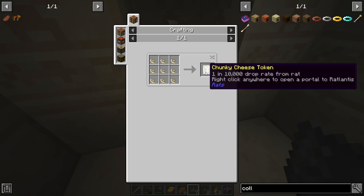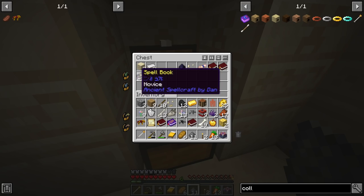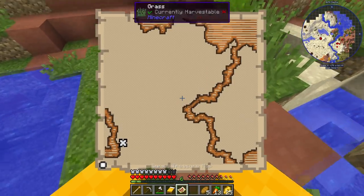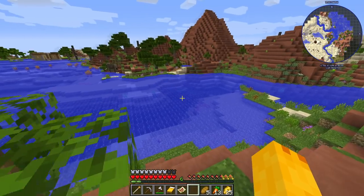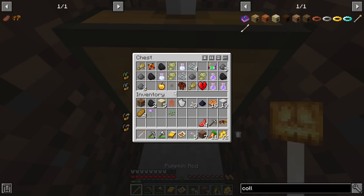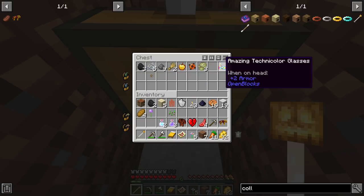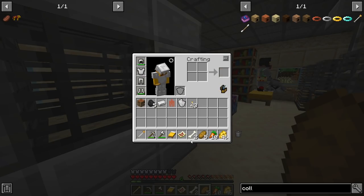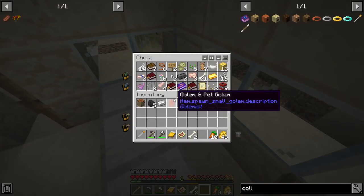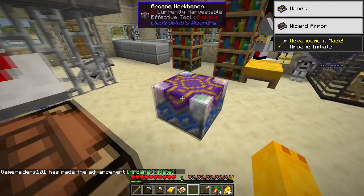We got gold armor and a token fragment — if we collect enough of these we could go to Ratlantis, which would be pretty fun. Lots of books in here. There's an ancient spell: magic missile. I also found a treasure map, so I might as well do it. I'm going northeast I think. Nice area with the terracotta contrasting really well. Found the chest — 'Broken Heart: lethal damage destroys an empty heart container instead; sleep to regenerate heart containers.' Not the greatest loot, but it's fine.